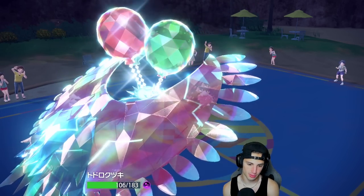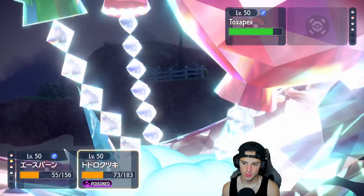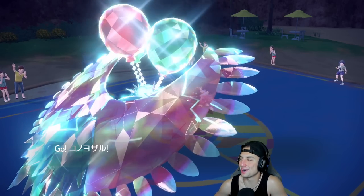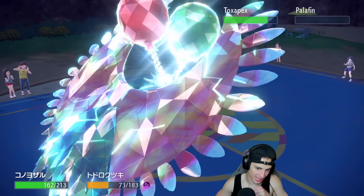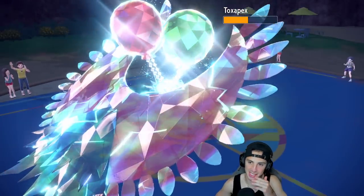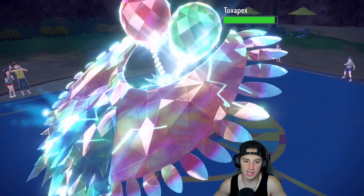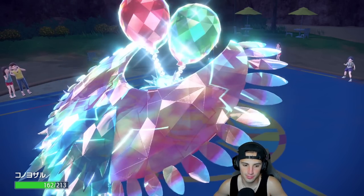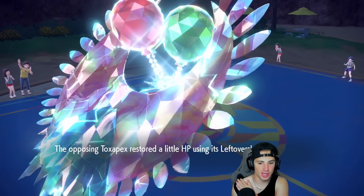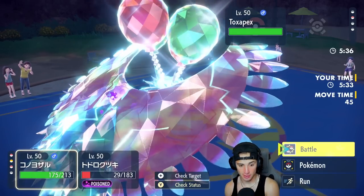Roaring Moon might die out to the next poison — actually we can survive one more poison. Now it's time to swap into Annihilape. We'll keep dealing damage with Acrobatics. Annihilape has Leftovers — I start Bulking Up. He might recover again or he might Toxic me. Bulking up because if he's going to keep recovering and we're not doing enough damage we have to set up. I should be able to eat a hit. I can get off another Acrobatics.